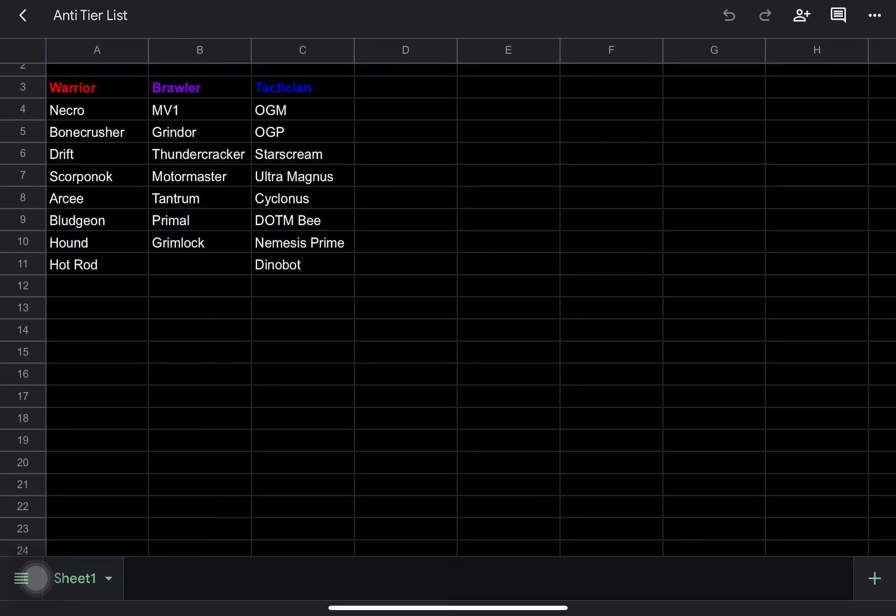His special three is fantastic because first it inflicts a huge amount of shock, which is awesome, but also it permanently charges his cannon. In a longer fight you use that special three and then you will have the faster cannon shots on your heavy for the rest of the fight. Synergy-wise he's great — obviously as a Decepticon he benefits from seekers and things like that.